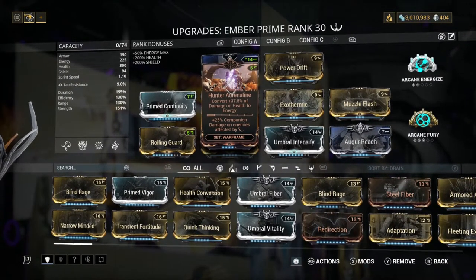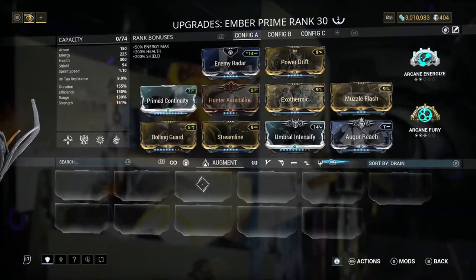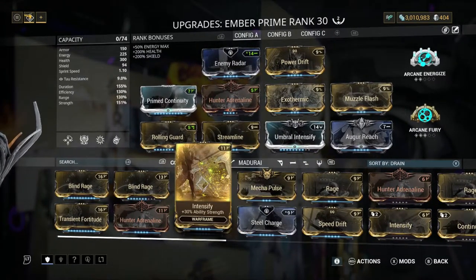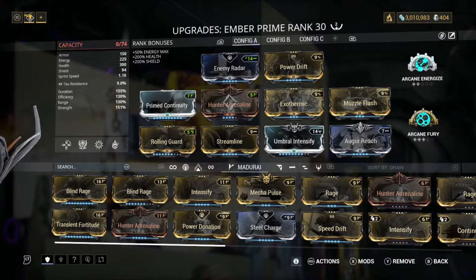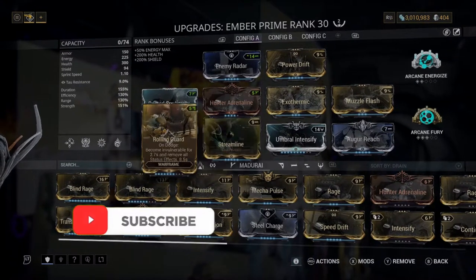We've got Hunter Adrenaline just to try and keep up our energy. While I was running I was thinking I'd maybe change this mod, because we weren't really getting too low on health. If you want to swap this off you can, to basically whatever mod you want. I can't really think of another mod with that polarity that would work — for example, Blind Rage obviously doesn't fit in a two-Forma build.